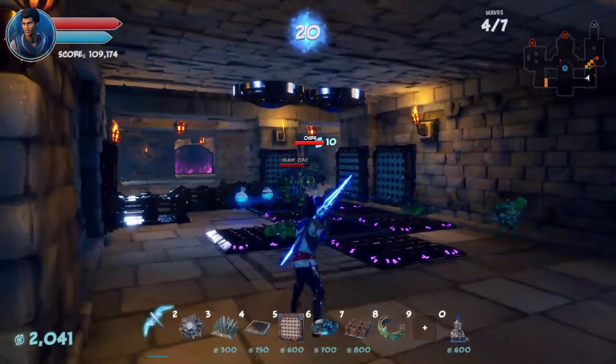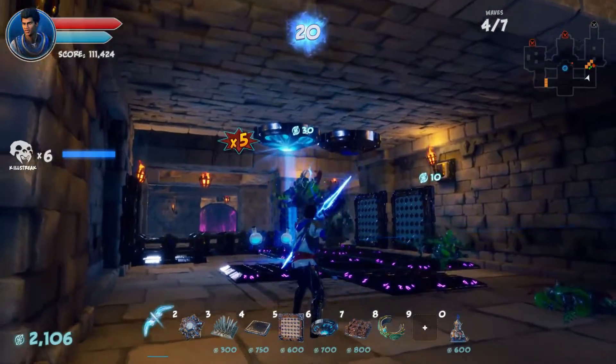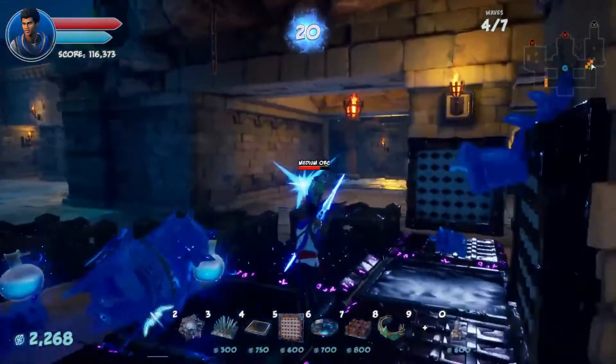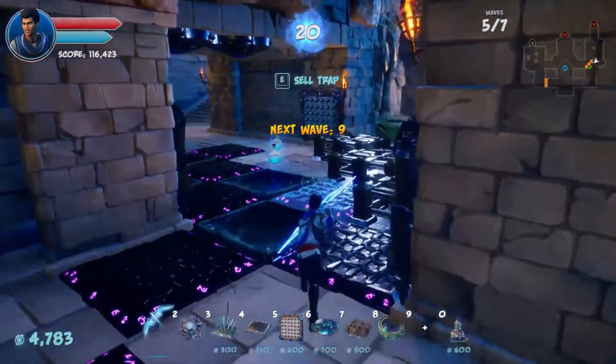Two mana potions there — I could be using my ice as much as I want. And one little straggler, lost.